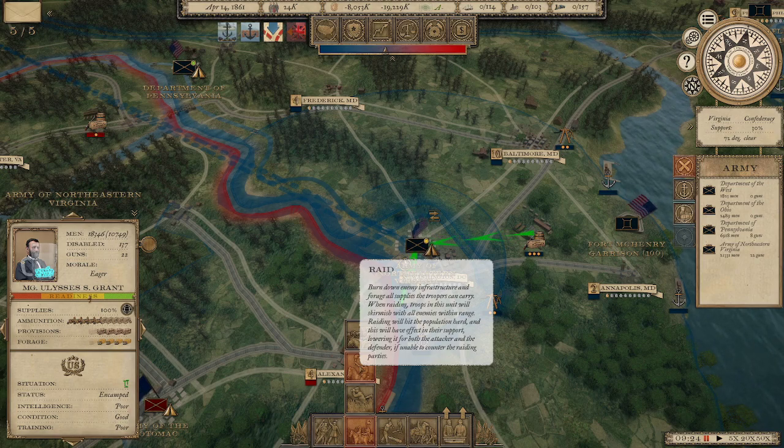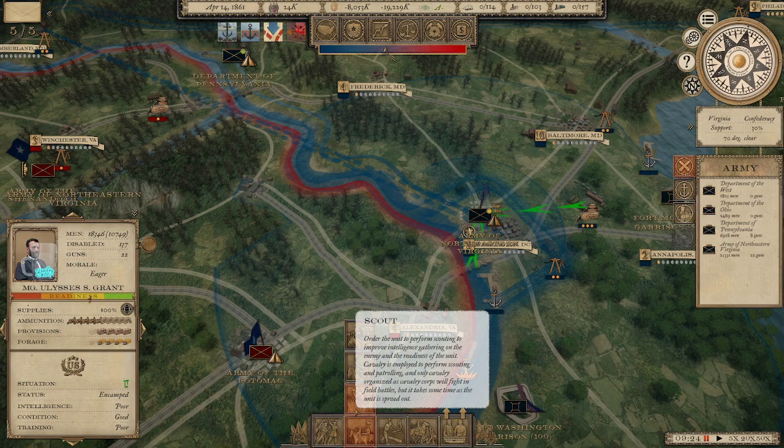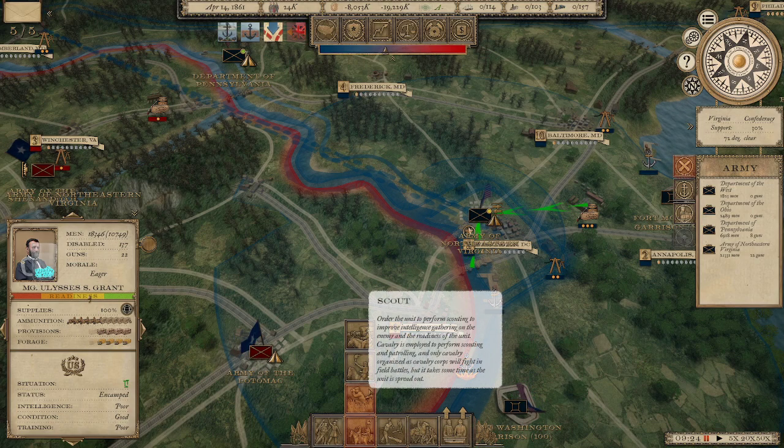Raiding will damage state support both for you and for the Confederacy in that region, meaning it's unlikely Virginia will ever flip to your favor — you really just want to damage it enough that it has no support left for the Confederacy. Currently there's a bug where you can't go offensively and take towns when you've got the raiding mechanic on, but you can still fight battles. Scouts and foraging are pretty obvious options. Raiding is especially good if you're getting bored of a campaign and want to end it quickly; scouting is also useful, though I'd turn it off before engagement.